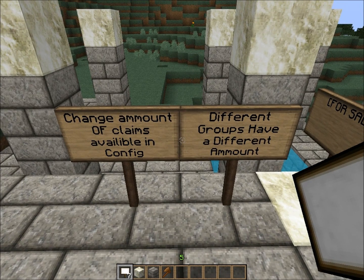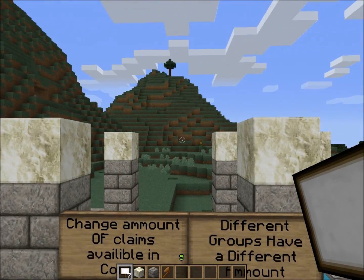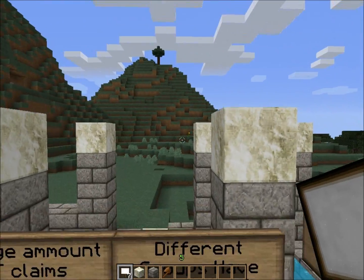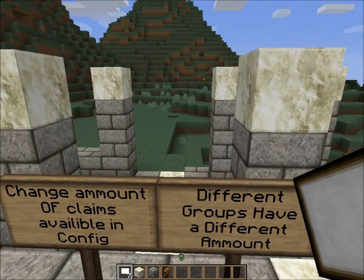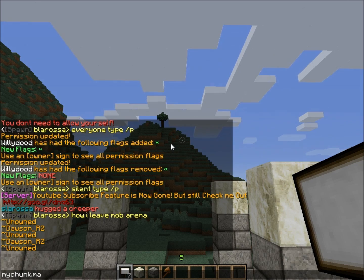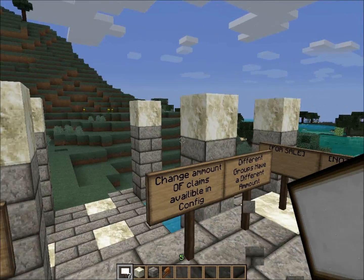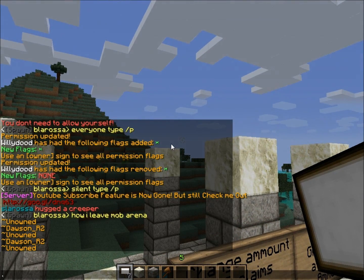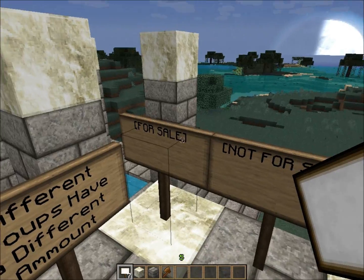Another thing in the config: you can change the amount of claims available — how many the default player can use. There's also an option in the permissions folder where you can set something like 'mychunk.max' and after the last dot you put a number, like 100. They'd be allowed to do 100 claims without an overbuy price — just 100 bucks each claim.